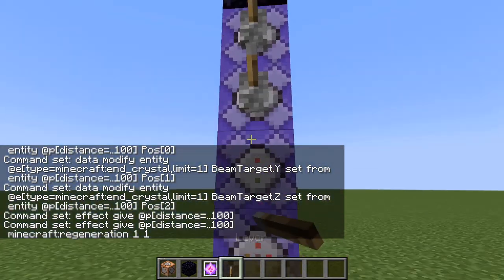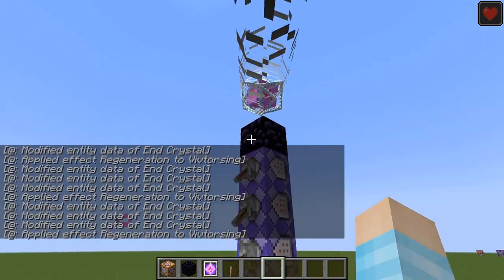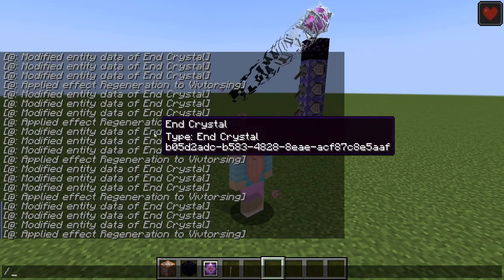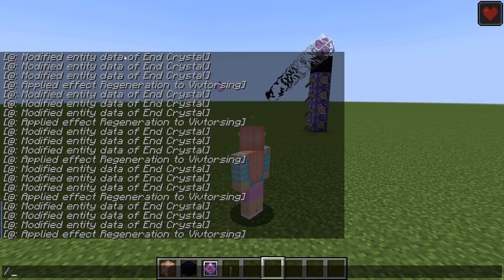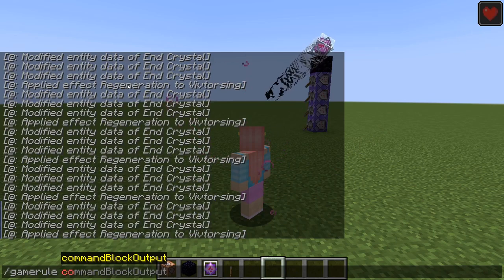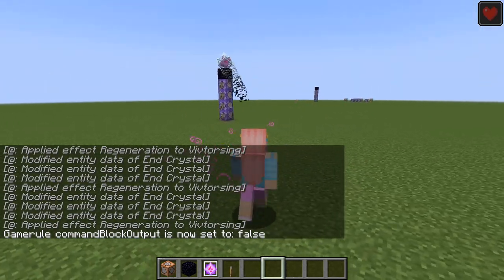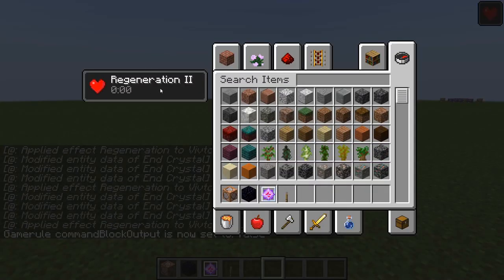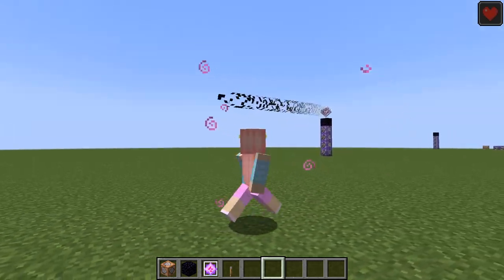Now you can run them all. As you can see, two things are happening: we're getting spammed in the console, and the beam is following us. To get rid of all the console spam, just do gamerule commandBlockOutput false, and there you go. Now you've got yourself a beam following you and it's giving you regeneration, which is kind of cool. So now you're basically the next ender dragon.